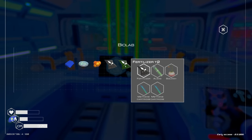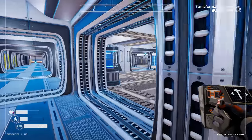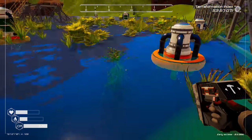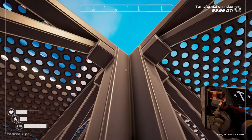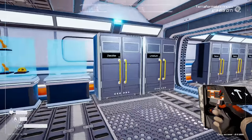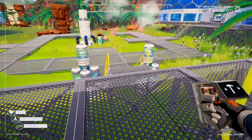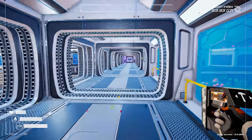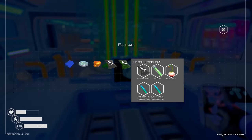Tree spreader tier three needs two fertilizer tier twos, bacteria, tree bark, and zeolite. Fertilizer tier two is fertilizer, algae, squash, and methane — that's not too bad. Let me go grab some algae. I thought we made a tree with the golden seed one. I just need some methane — let's hope you guys have been doing your jobs. Fantastic, let's grab that.